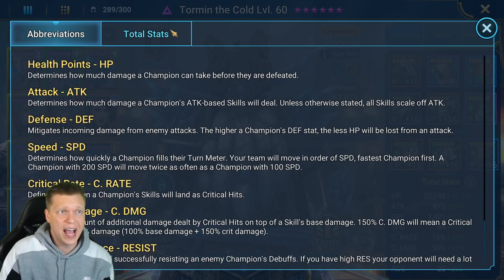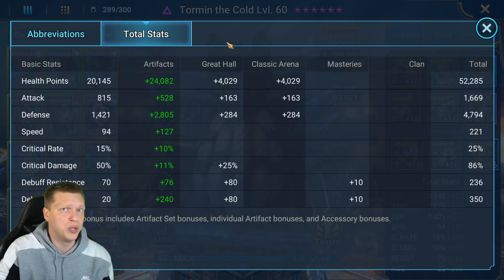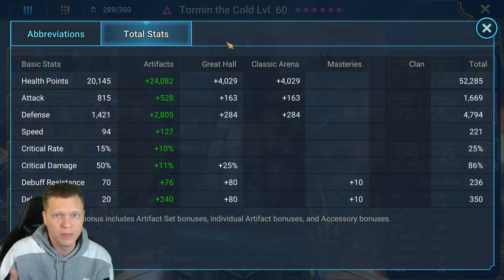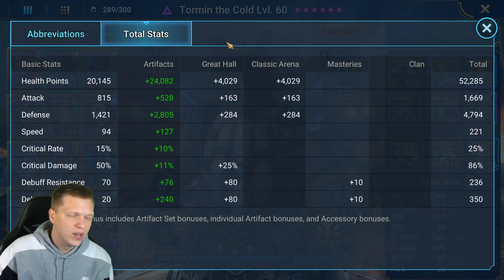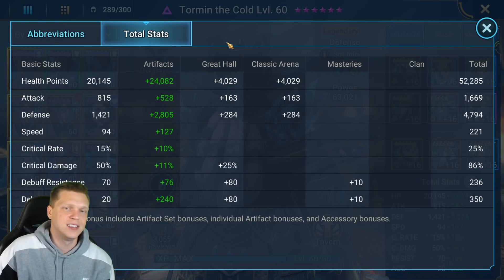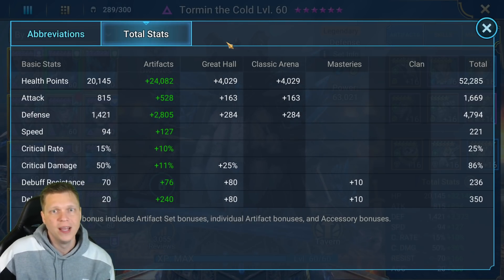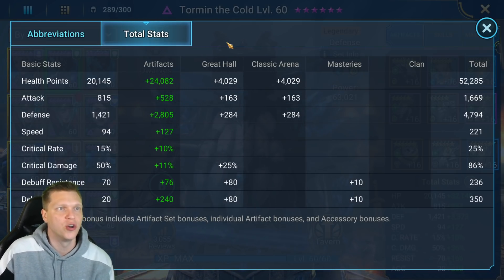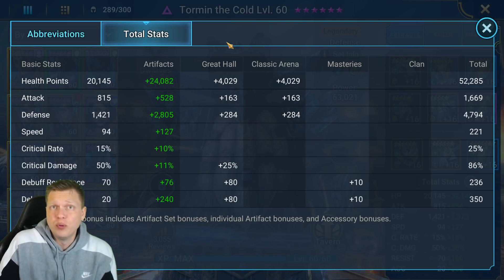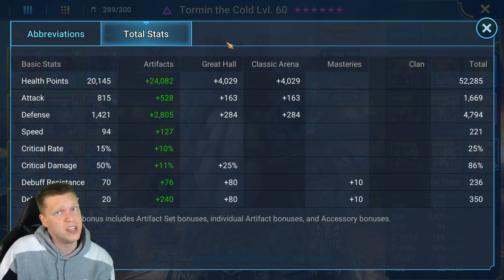The total stats: 52k HP, attack is completely irrelevant — you don't want any attack on him — 4794 defense, 221 speed. Crit rate and crit damage aren't priorities since his multipliers are not great and he's not built as a damage dealer. Resistance of 236 is pretty solid for somebody that you're building to have accuracy, especially since his base resistance is 70 which is really good.